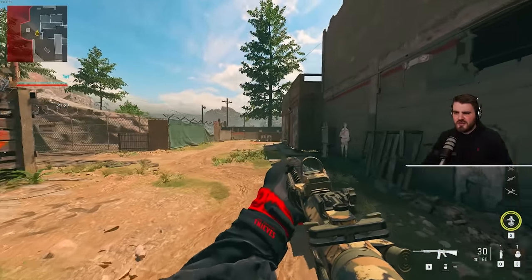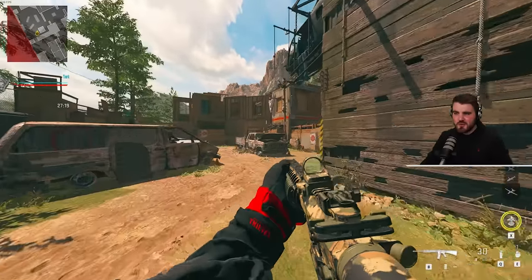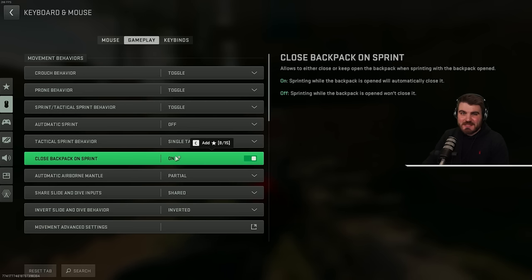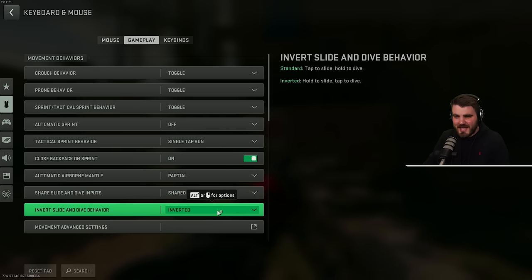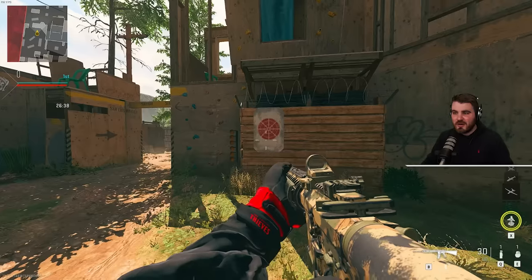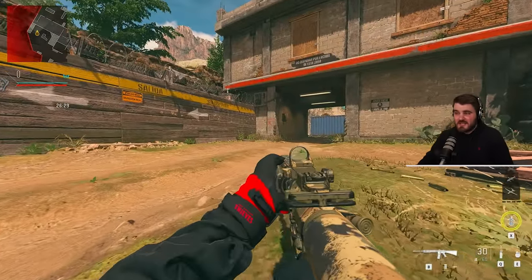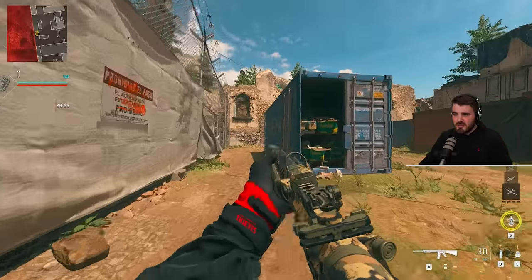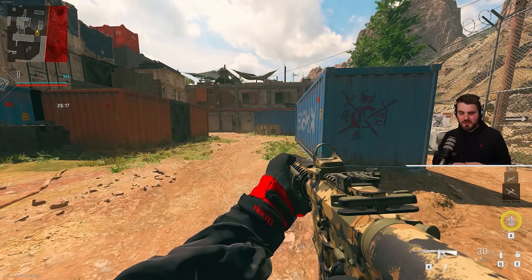I don't find many situations where I'd prefer normal running over tactical sprint, so single tap gives us the best of both worlds — we can hipfire when needed but engage sprint quickly too. Close backpack on sprint — just leave this on, so if you get shot while in your backpack menu you can quickly close it and get moving. Automatic airborne mantle — leave this at partial. For share slide and dive inputs combined with invert slide and dive behavior, I've set it up so that by tapping the button I engage the dive mechanic, since diving is far more important than sliding in Warzone 2. If I do need to slide, I just hold the button down. This keeps everything contained within one button.